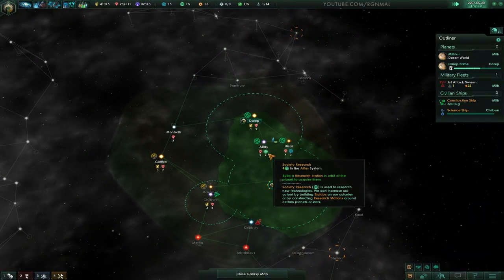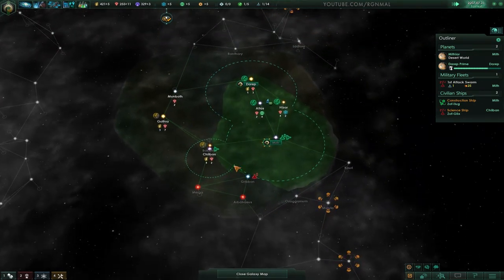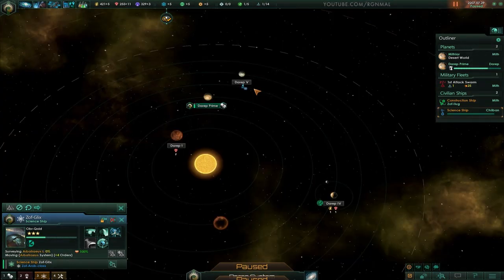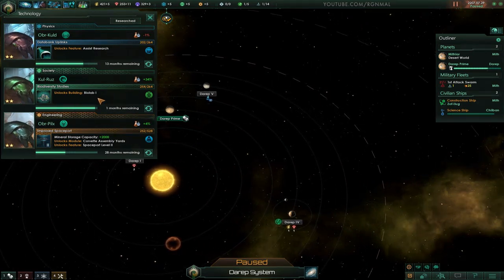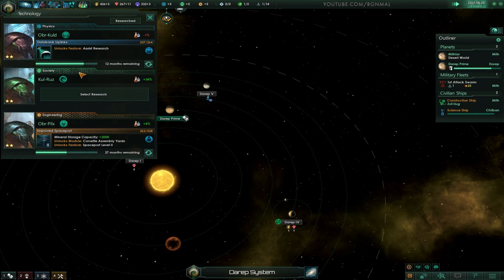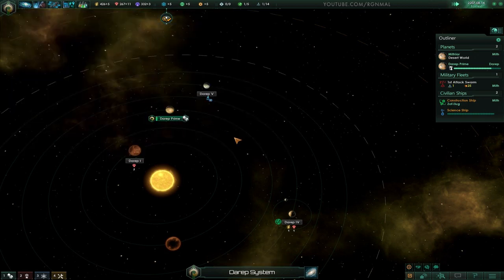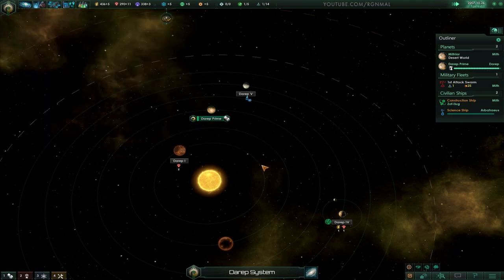We've made our first small steps into our future. My guess is we're going to end up with some conflict over here very quickly. Survey that, and survey that. How's our research going? We almost have bio labs done - we need to put these down quick because they give you society research, which is what we need. Society tech at the beginning is probably the most important to go after because it's all about expansion tech - which worlds you can colonize and all that. Research complete - border range, yes please. Colony is almost established. We've encountered some alien vessels - flagged beta - let's go see if we can figure out their language.